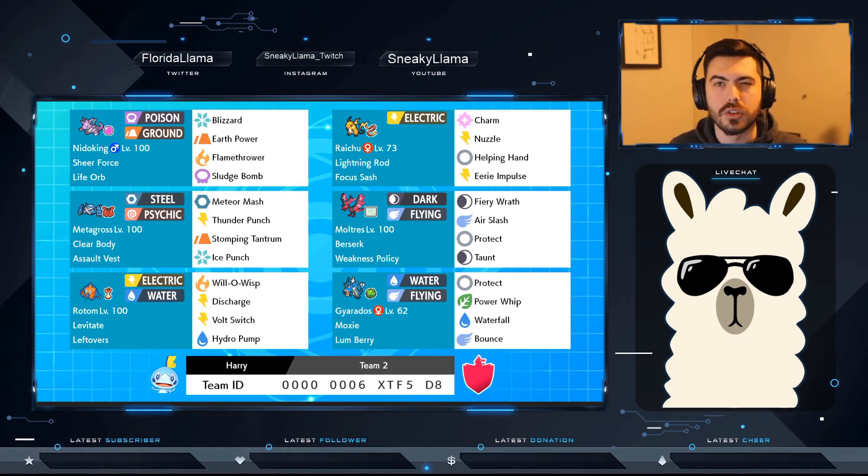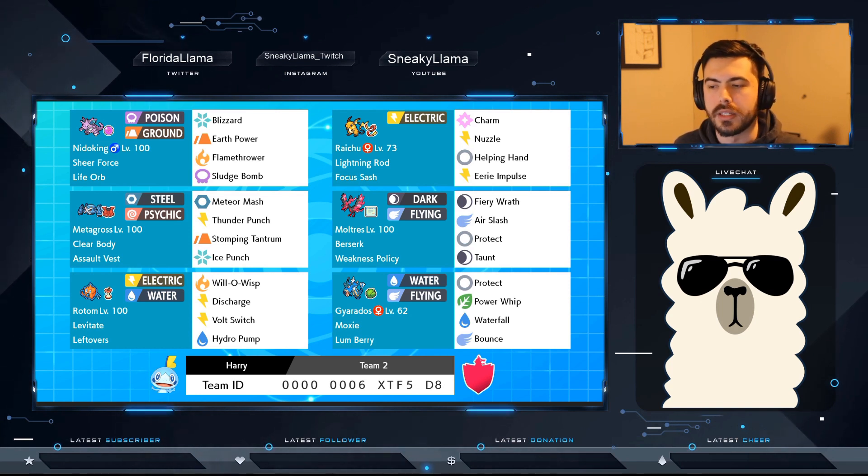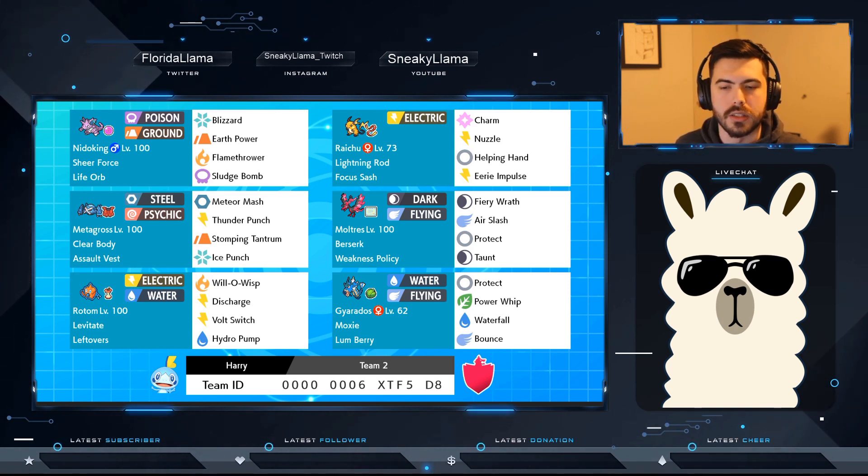Speed control is never bad. Metagross I usually use as a late-game sweeper, same with Moltres — but as you'll see, a couple of times I had Moltres in the back but didn't even need to bring it out. And Rotom is just overall one of my favorites recently as well — slowly moving up in my personal rankings.